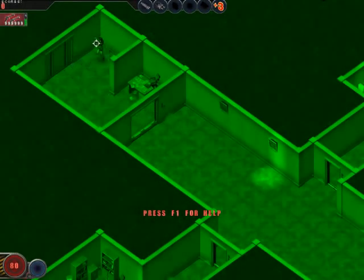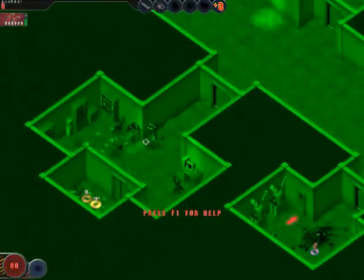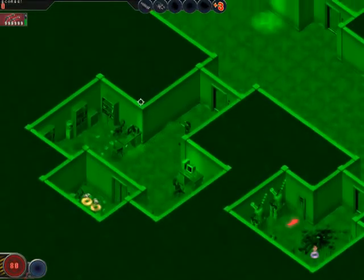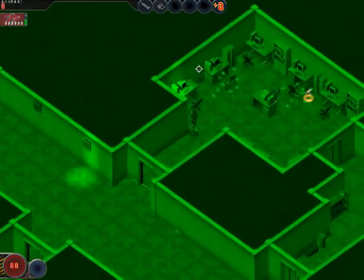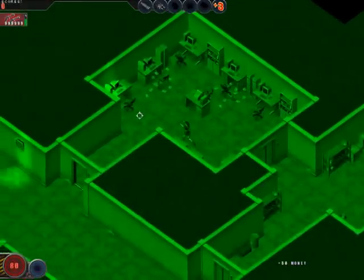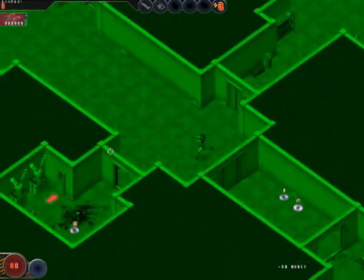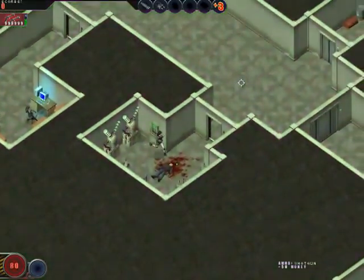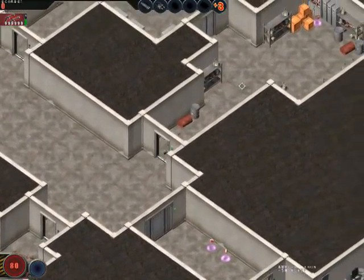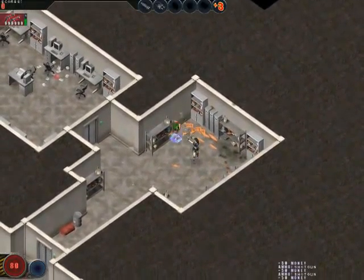The girl is faster and has much better accuracy, while the guy has more health and can carry more ammo. The health doesn't really matter because, as the girl, you're not going to get hit anyway — or at least that's what you'll hope for. If you're in a position to die, a bit more health probably wouldn't help you. Max ammo — same deal. The best weapons in the game don't require that much ammo. In conclusion, those aren't reasons to pick the guy.